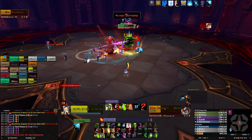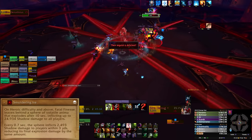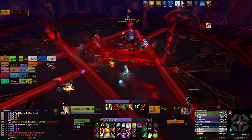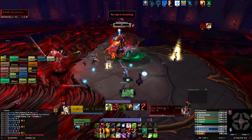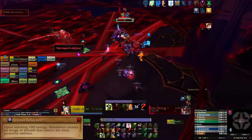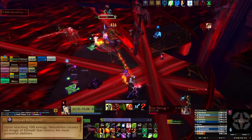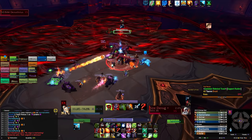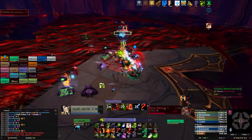On Heroic mode, Fatal Finesse will leave behind an anima orb that explodes after 10 seconds. You have to have players soak that orb to reduce the raid-wide damage, otherwise they will wipe you instantly. Finally, at 100 energy, Denathrius will use Sinister Reflection. This will either cast Massacre or Ravage — it seems to always cast Massacre first, then Ravage, and continually rotate between the two. If you get a third Ravage, the room will be covered in anima just like the first phase and you will wipe, so that's your enrage timer right there.